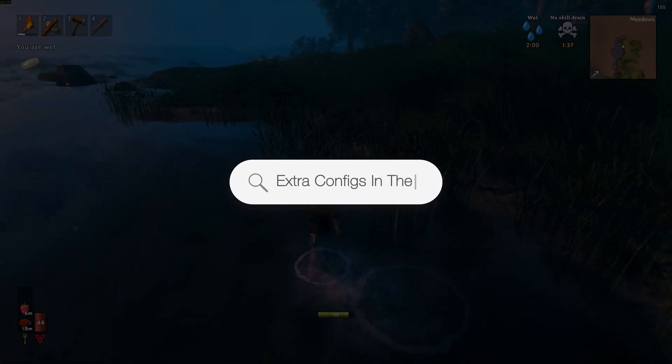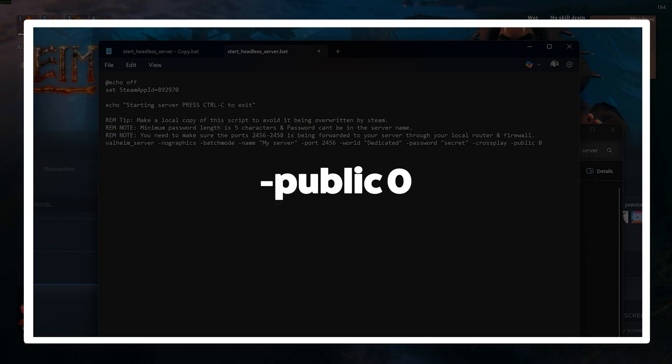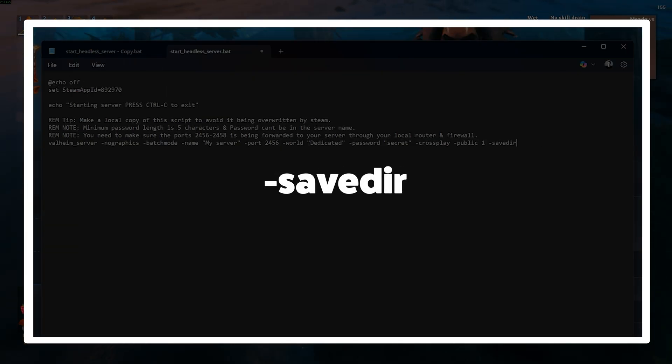Let's look at a few extra configs in the bat file. Set -public to 1 to have your server show up in the server list, or set it to 0 to have people connect via IP or LAN. You can also change where the server saves with -savedir.